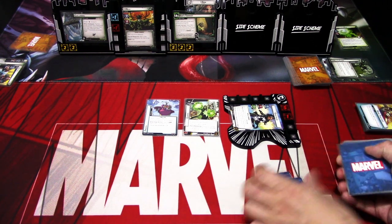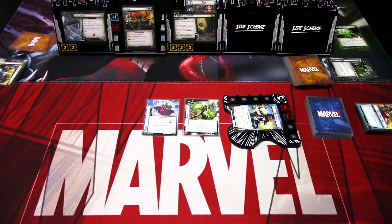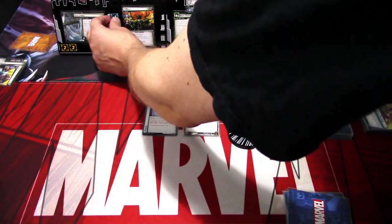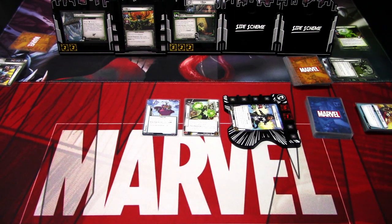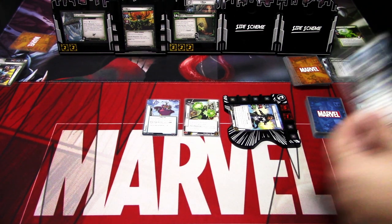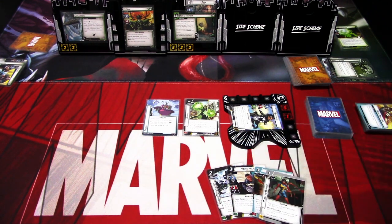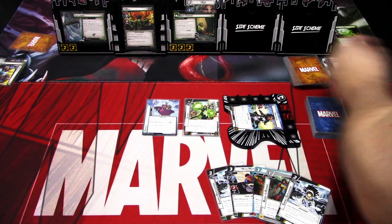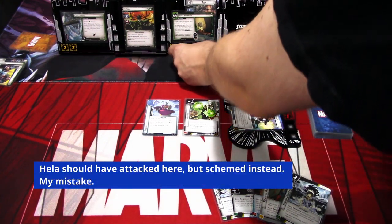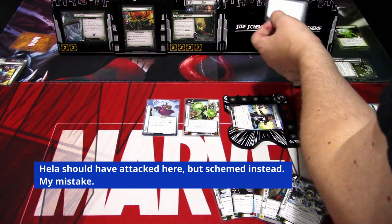We'll go to the villain phase and drop back up to five. Hela loses also these boosts. So we have Energy Duplication, Blue Marble, Mass Attack, Ready to Rumble, and Energy Duplication. We'll go to the villain phase. We add one threat to the main scheme. Hela schemes — zero plus one, plus zero. So one. The encounter card is Night Sword — Hela's attacks gain piercing and plus one attack.